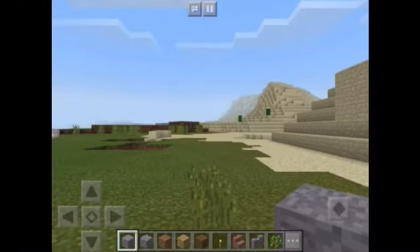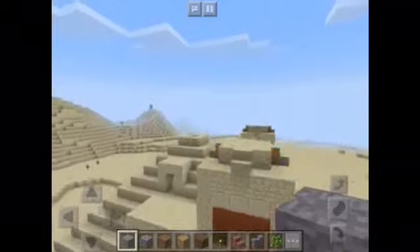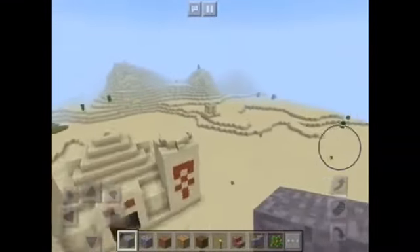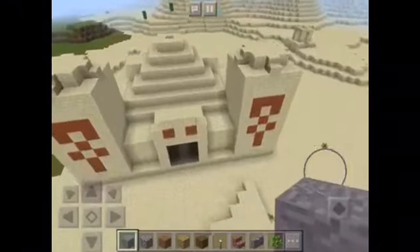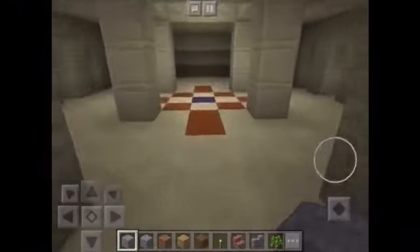So if you put in that seed, you're going to spawn here. You come over, turn over here, and look what you see straight away — it spawns a desert temple and a desert well. Let's go check out what loot we can find in the desert temple.